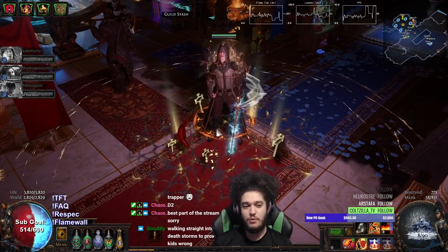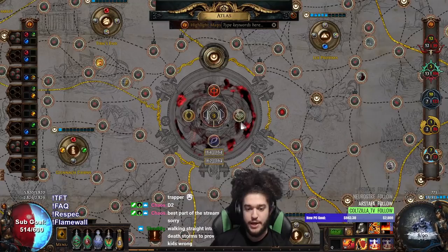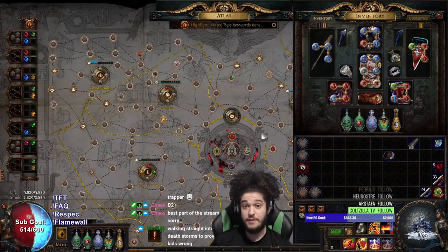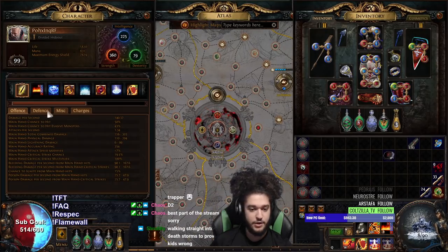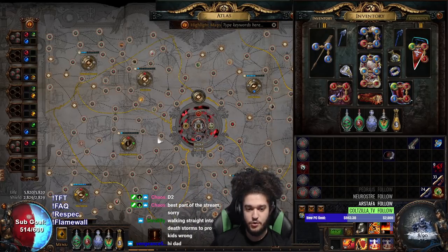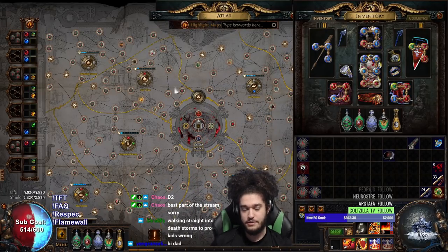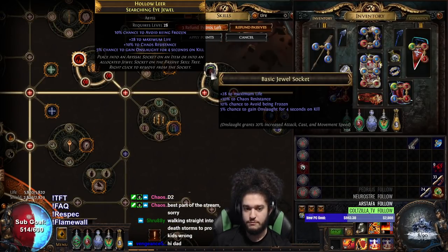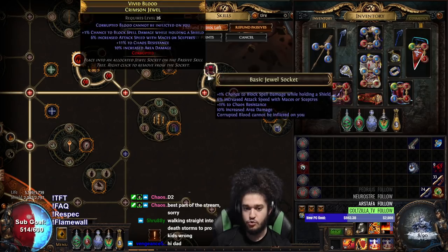Hello and welcome everybody. Today I wanted to go ahead and show you guys a quick Awakener 9 with the Righteous Fire build, just because I get a lot of questions asked about RF with Awakener. The only thing I change from my normal setup — and I'm not going to go over my gear or anything, that's in all the build guide videos — is I simply switch my Onslaught jewel for a Corrupted Blood Cannot Be Afflicted On You jewel.